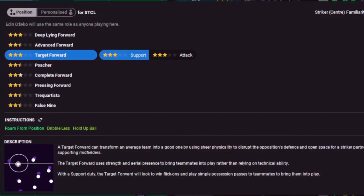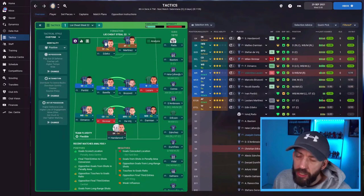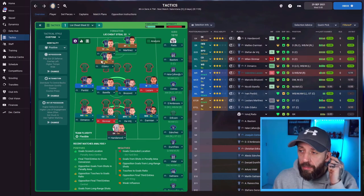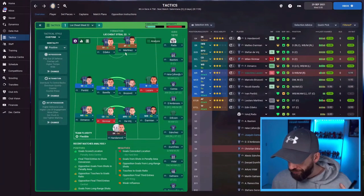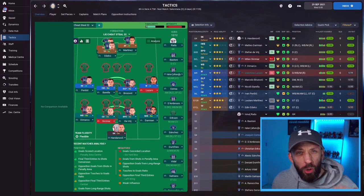So what does that mean? This goes for any of the striker roles that give you the support option. Support duty means you'll drop a little bit deeper in essence. For your target forward example, support duty will have him look to flick on, play simple passes to teammates and bring them into play. When he's on attack, he'll lead the line, meaning he's going to be further up, more aggressive, closer to the opposition's defenders.